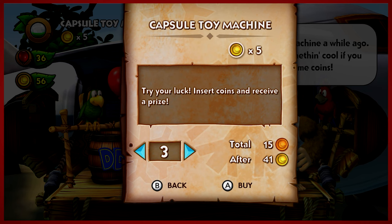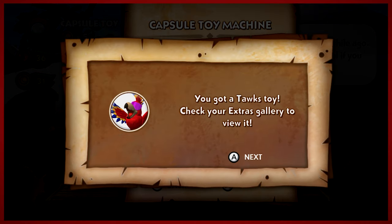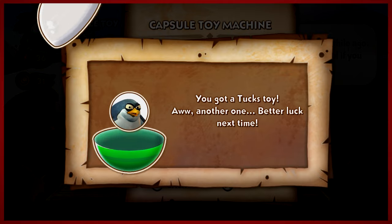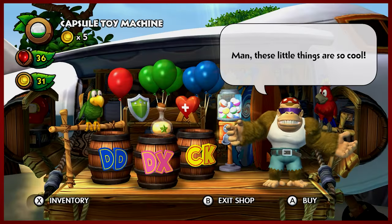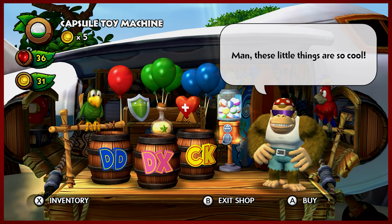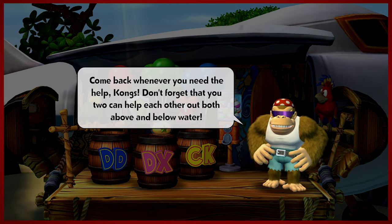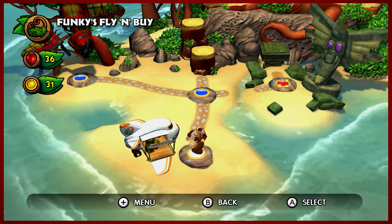I'm actually gonna go ahead and rebuy five new figurines, so you can see those now. They're obviously going to be different than the ones I bought in the previous one — those don't exist anymore, so consider this a pseudo different timeline. I also bought a crash guard for vehicles. Can't imagine why I'd want that — we're gonna find out potentially in this episode.